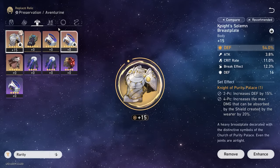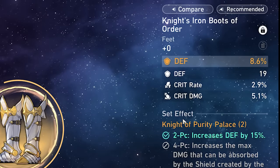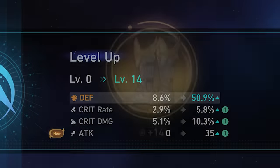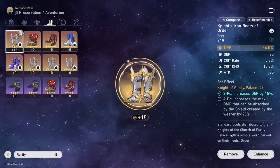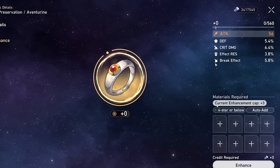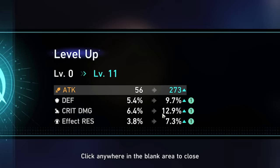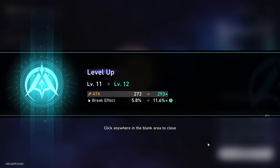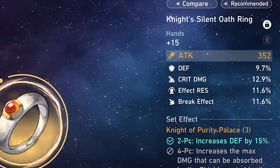Now for our boots, we definitely want another defense percent piece. Let's see if we get some crit rate and damage on this piece. One of each — come on. Dang, defense. Not the worst piece ever though, we'll definitely still take it. We'll finish it off by getting a hat and some gloves — we basically just want the ones with the most crit stats and defense percent as possible. One defense, one crit damage — I like that. Damn effect resistance — kind of bad, but I guess we'll use it though.